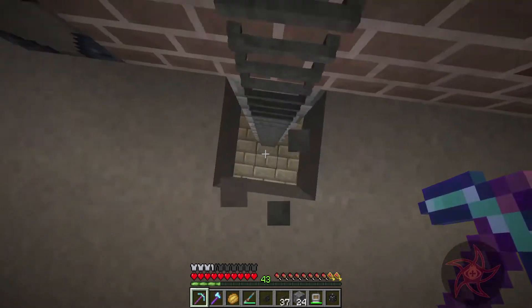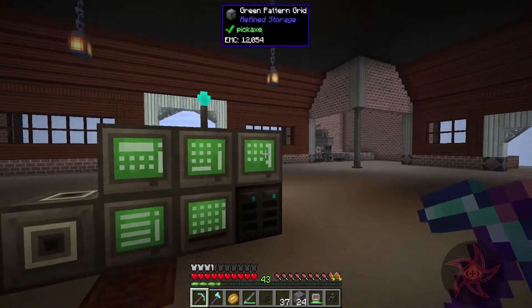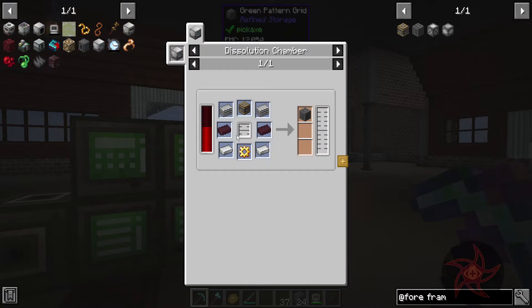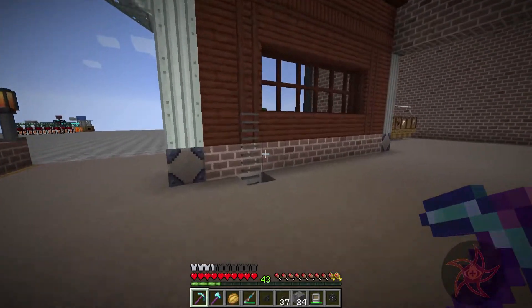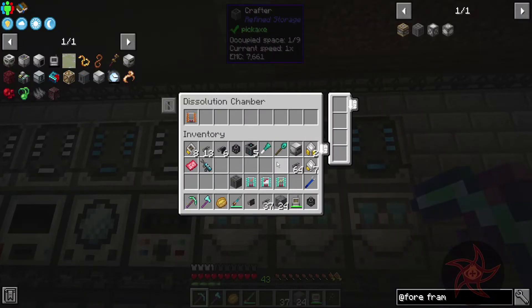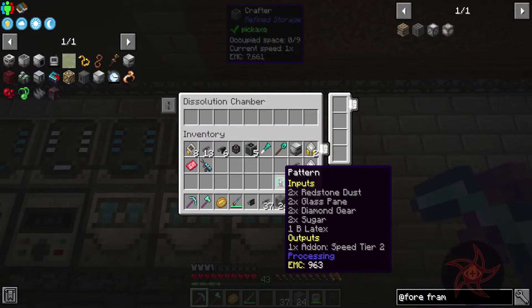Those can all go. While I'm here — because otherwise I'm just going to have to come back up here — let's see foregoing frame. Because there is the simple machine frame, and it takes latex as well. You can have that, you can have those two, and you can have this one.